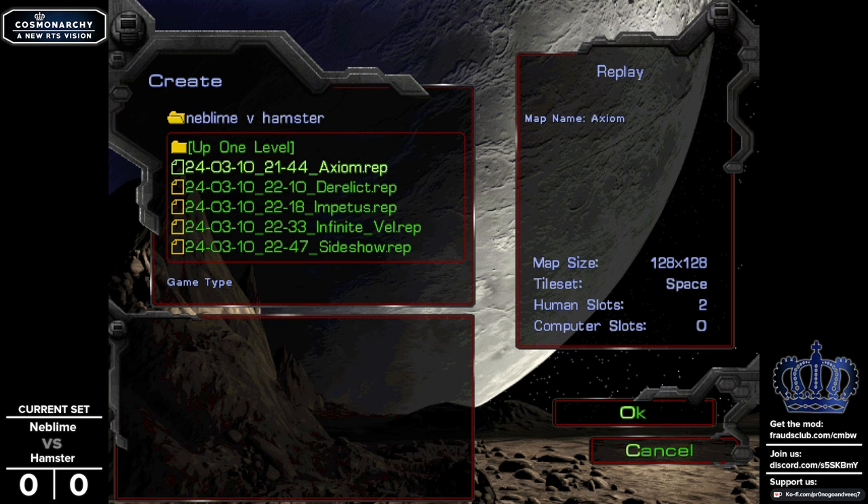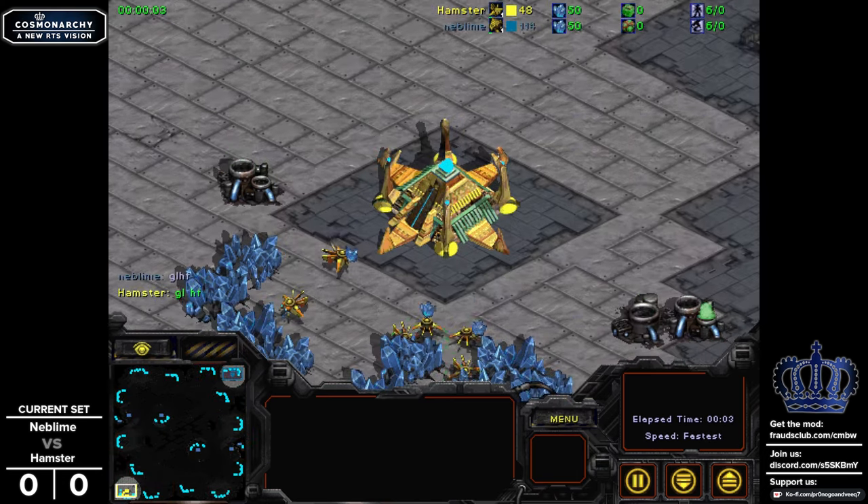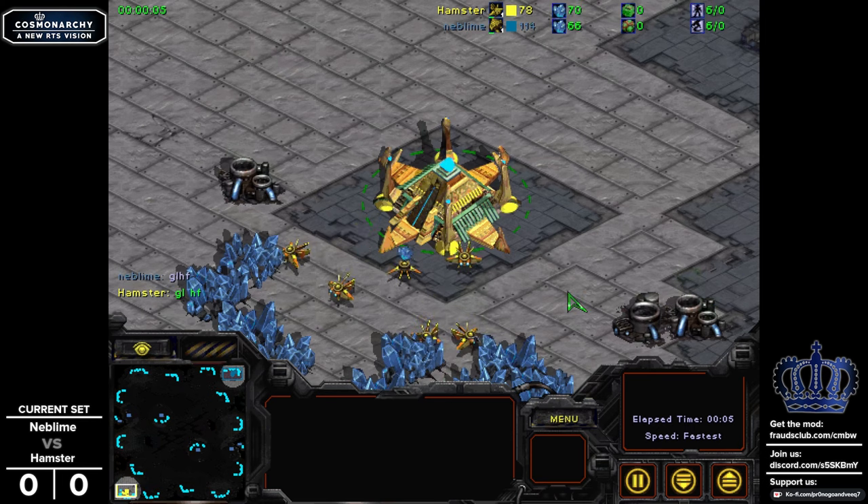One of the reasons why I'm casting this particular set is that these are competitive players — they will have understood their matchup. Apparently Hamster has improved his Protoss, and we know that Neblime has always been playing a lot of Zerg stuff, so let's see what we see in Axiom. Neblime is in the top right of this map by BiddyB, which is in the pool for our tournament, and Hamster in the bottom left as the Protoss.